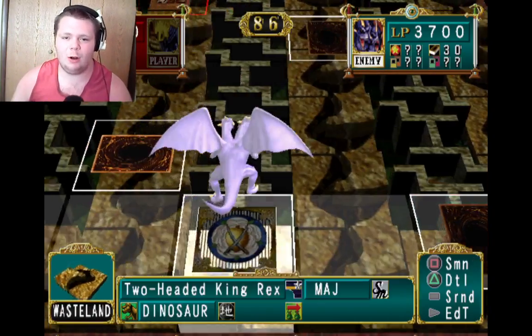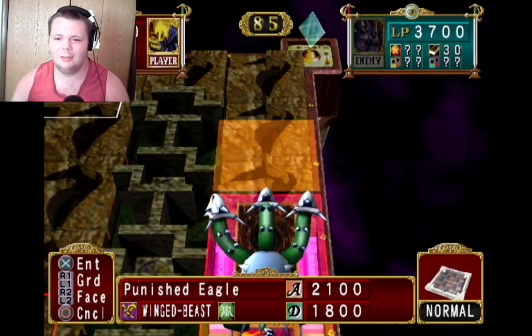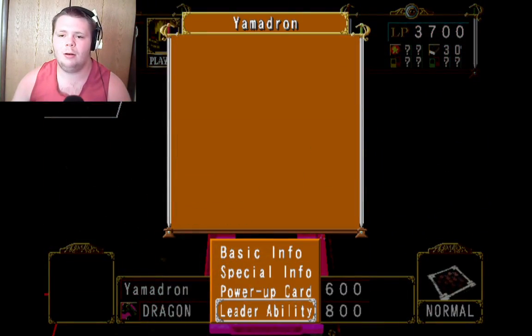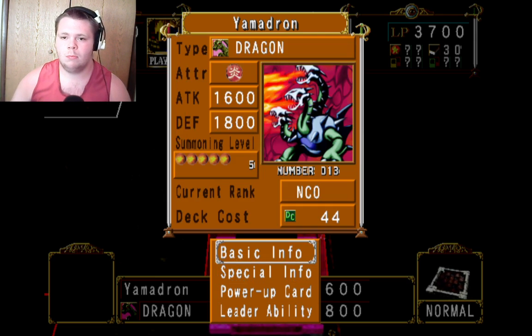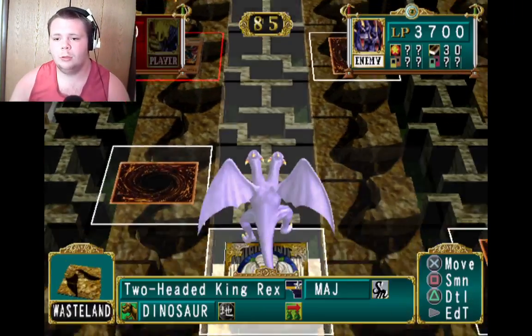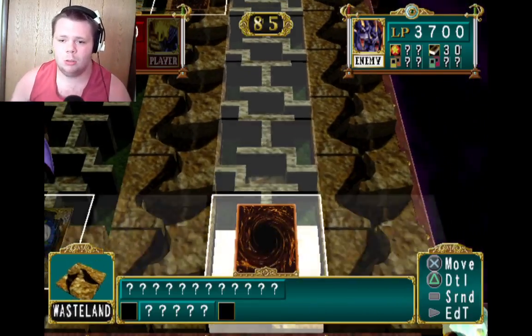Rex would be like 'come on, you're not fun.' Screw you, Rex. Move the Gamma Dragon up — if you don't know what the Gamma Dragon is, it's like a three-headed dragon. But you can use Horn of Light, Dragon Treasure, Salamander. Never use Parallel Pose on your own monster — seriously, don't. It kind of screws things up. I wish I had Salamander right now to power up my Flameswordsman.